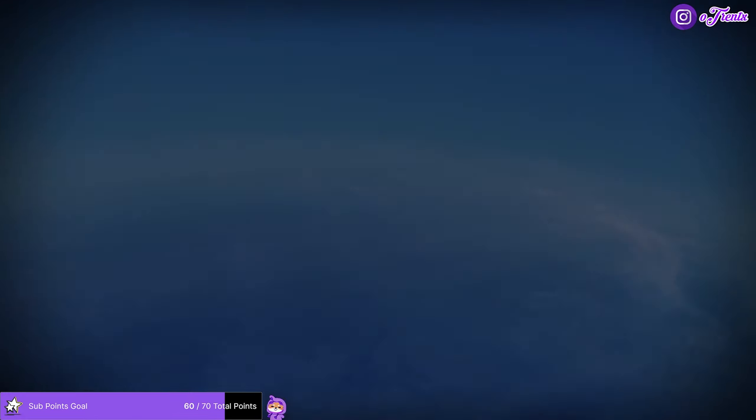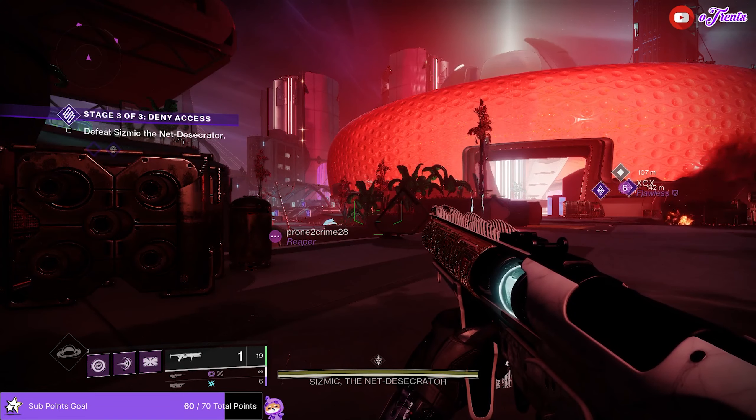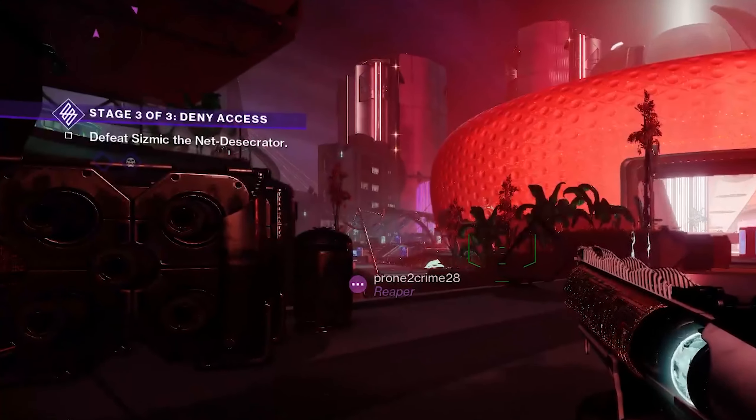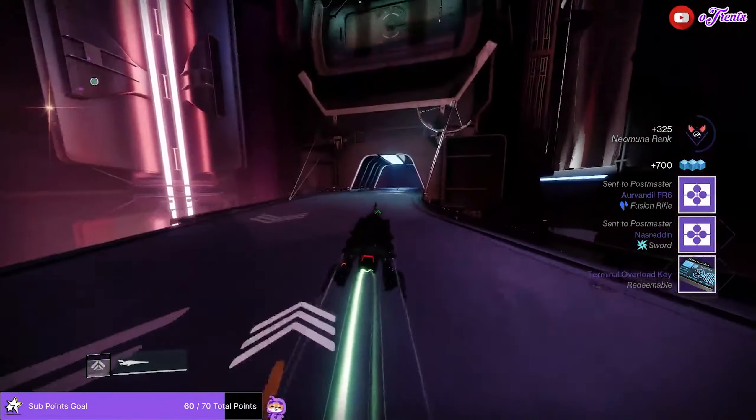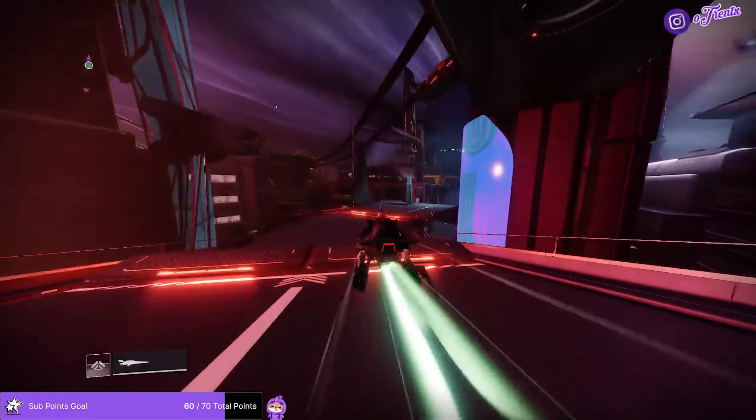First, load up the terminal overload public event on Neo Muna. Then you want to either look for a public event that is either almost complete or a gold patrol icon. If you find a public event, finish it and grab the locked chest first if you have a terminal overload key, then the other chest.